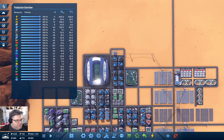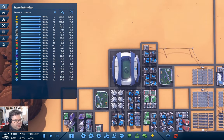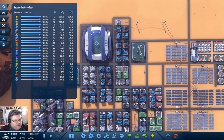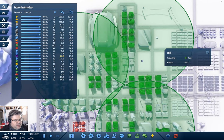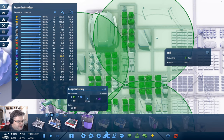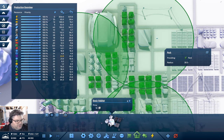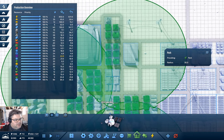We need more housing, that's definitely going to be a thing. We've got a park here — I could put housing here. We're also short on computer production. What I'm going to do is put some basic habitats — I'm going to put three of them up there.